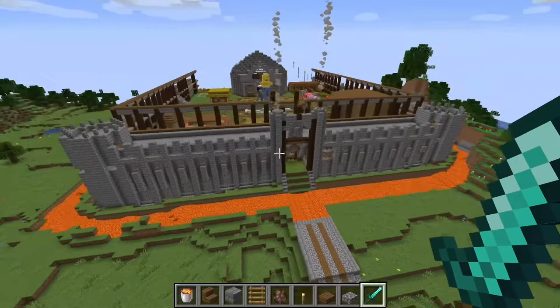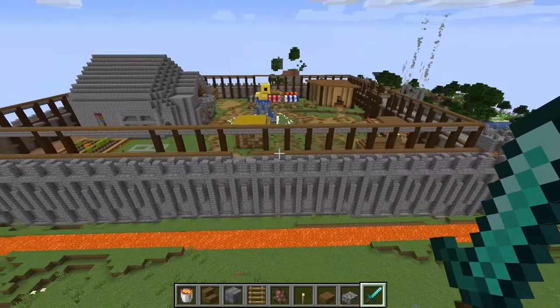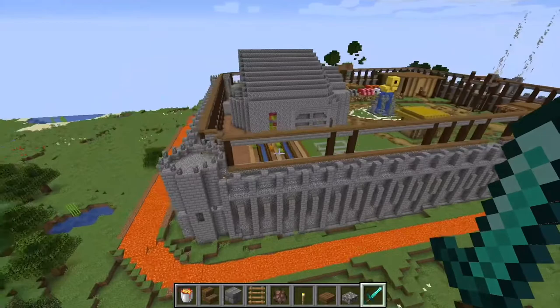This is the castle from the outside. Here's the front with a drawbridge — no one, even if they were trying to attack, can pass by. Here's the left side of the castle; you can see the moat, the wooden structures, the keep, the statue, part of the bailey, and a little farm that we made.